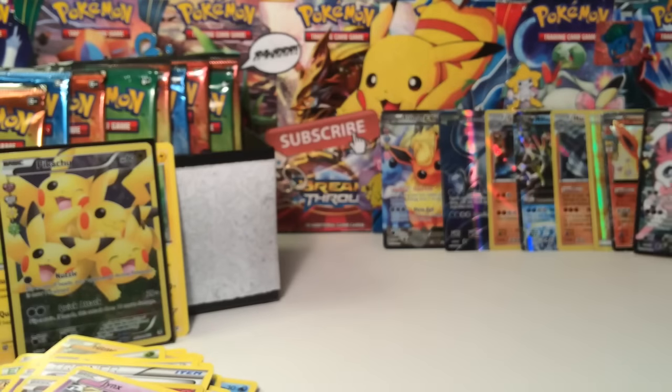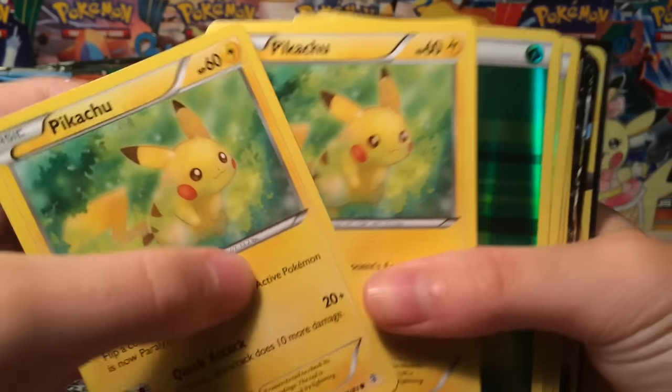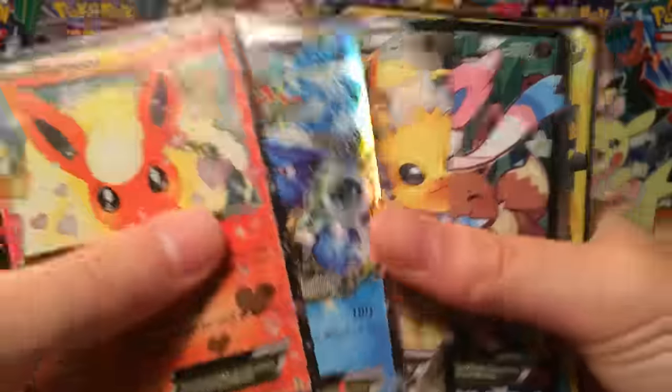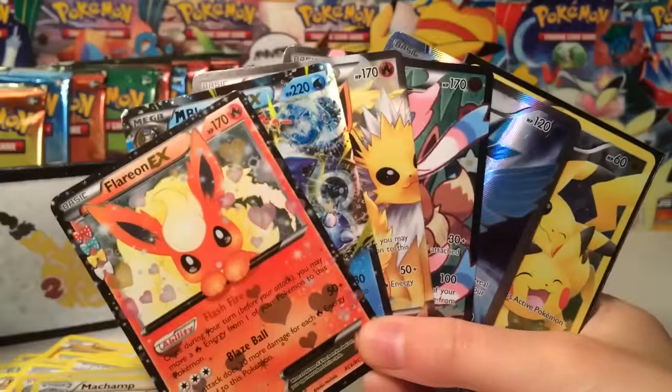And a Jynx. What even happened, guys? How do I even deal with this? Alright, we gotta do a recap. I don't even know how to organize these. We are organizing the cards right now for one of the best recaps ever. This is literally the best part. Two Pikachus, two Reverse Energies, Golem Hollow, Machamp Hollow, Flareon EX, Mega Blastoise EX, Flareon EX, Sylveon EX Full Art, Articuno Full Art, and Pikachu Full Art. Six Ultra Rares out of nine packs — that is absolutely insane.